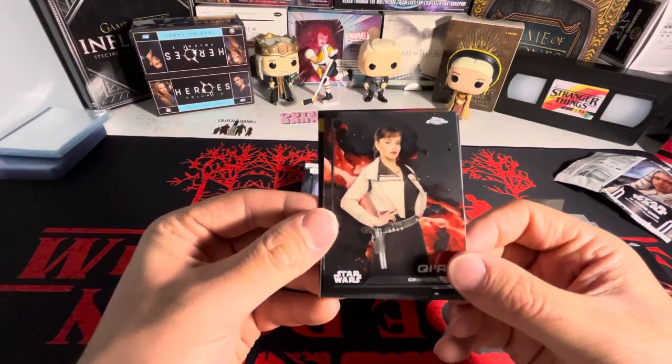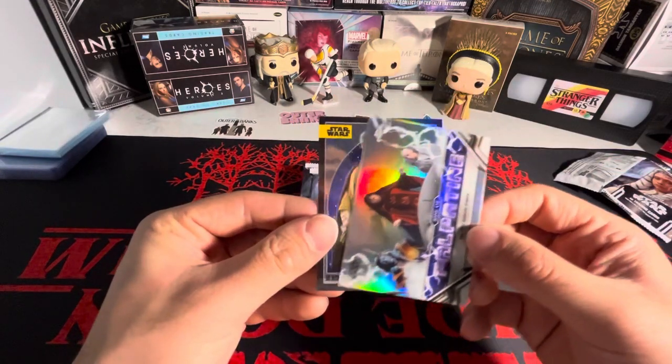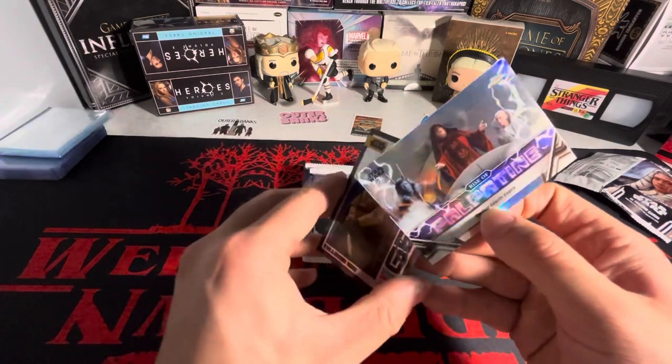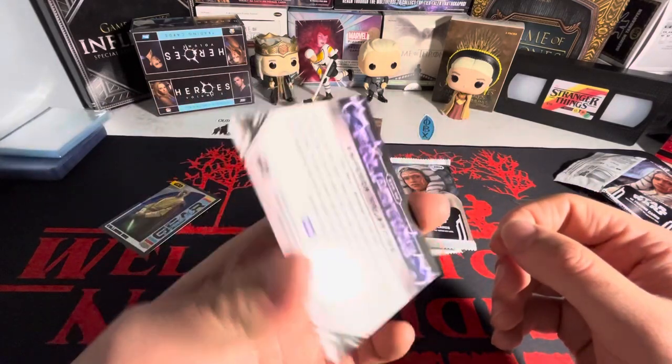Emilia Clarke as Kira - maybe she has autographs in here. K2SO - no idea who that is. We got a Palpatine card and Kelrin Beck - I have no idea who that is. We got Rise of Palpatine - that is sick. The first Galactic Empire - that is cool.